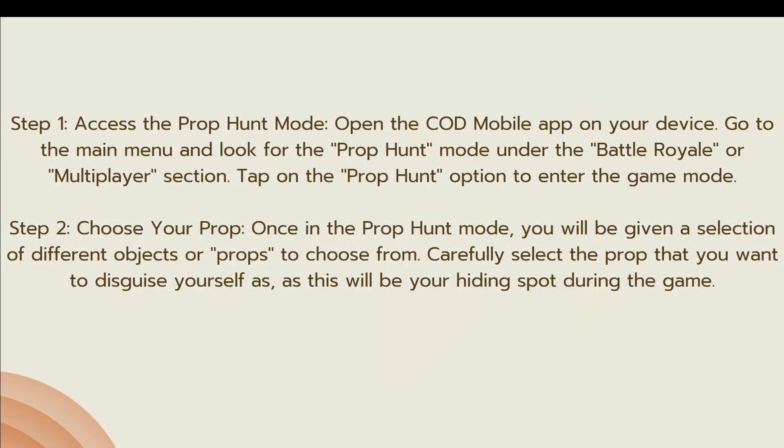The first step is to access the Prop Hunt mode. Open the Call of Duty Mobile app on your device, go to the main menu, and look for the Prop Hunt mode under the Battle Royale multiplayer section. Tap on the Prop Hunt option to enter the game mode.